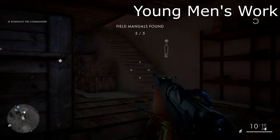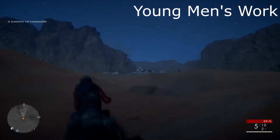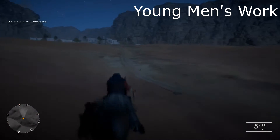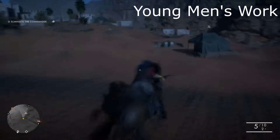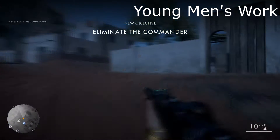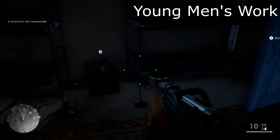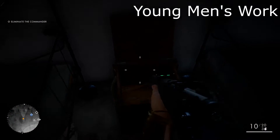Make sure to grab that. For book number four, we are heading back to the horse and heading towards the town — not the village, not the ruins, but the little town village. Out here, we're going to head on the right side of the water tower and head towards this house on the outskirts of the area. Sitting inside of here will be our fourth book — make sure to open it, and that'll give us our fourth book.